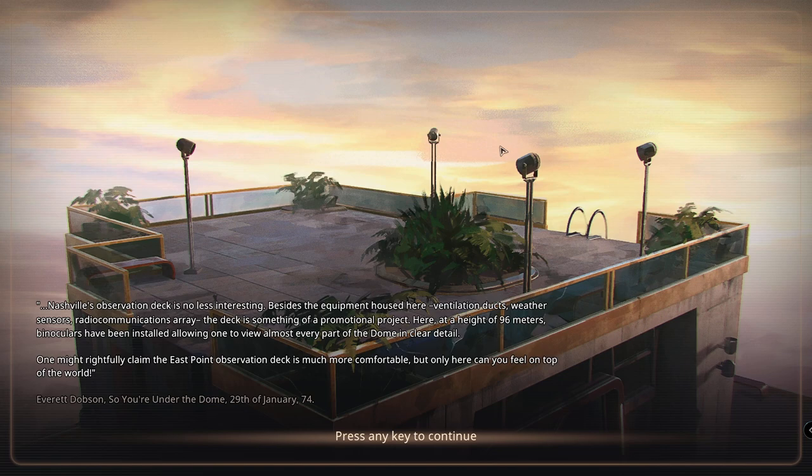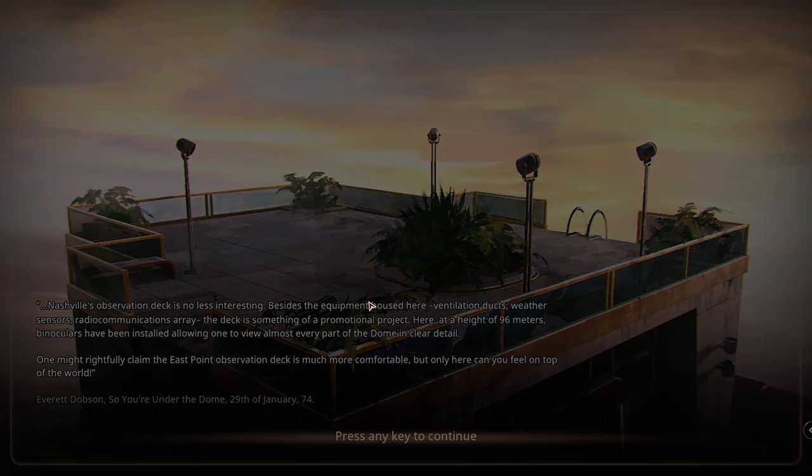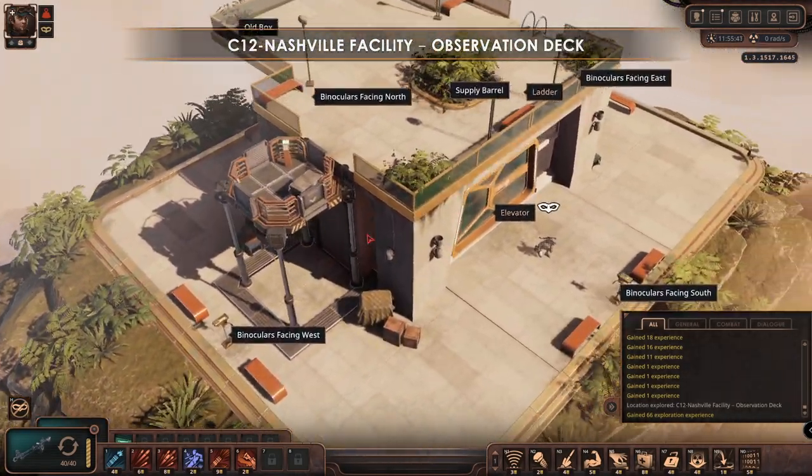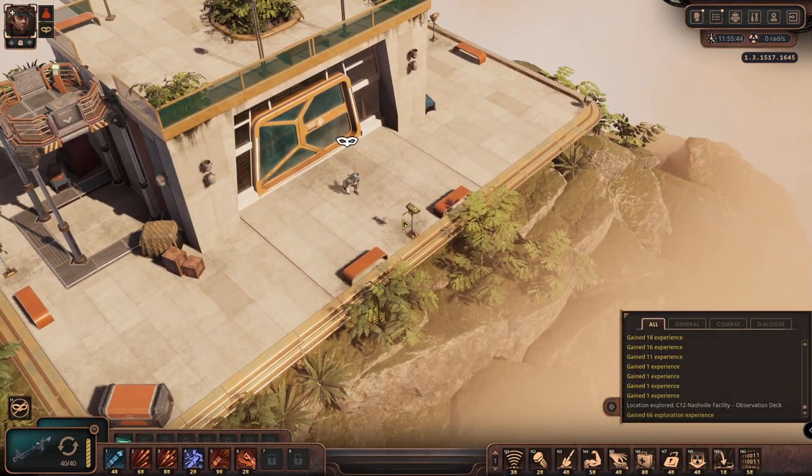Nashville's observation deck is no less interesting. Besides the equipment housed here - ventilation ducts, weather sensors, radio communications array - the deck is something of a promotional project. Here at a height of 96 meters, binoculars have been installed allowing one to view almost every part of the dome in clear detail. One might claim the point observation deck is more comfortable, but only here can we feel on top of the world. Every Dobson - so you are under the dome - 29th of January 1974.